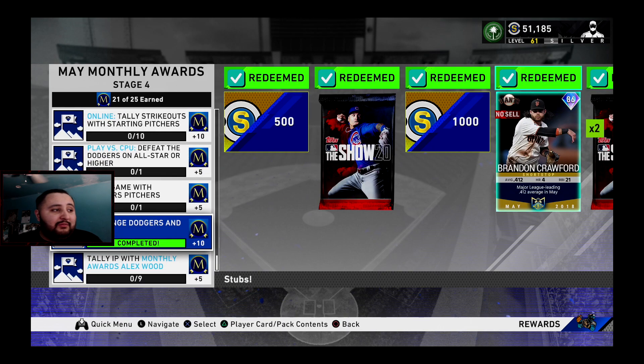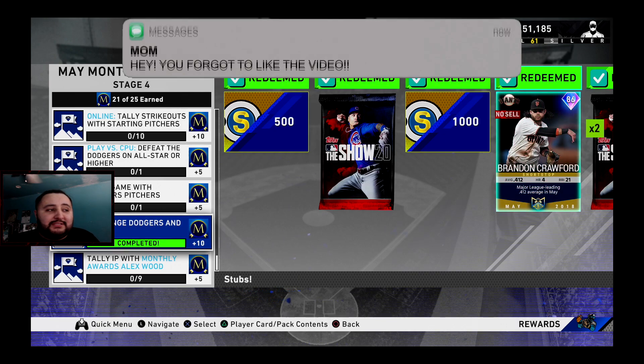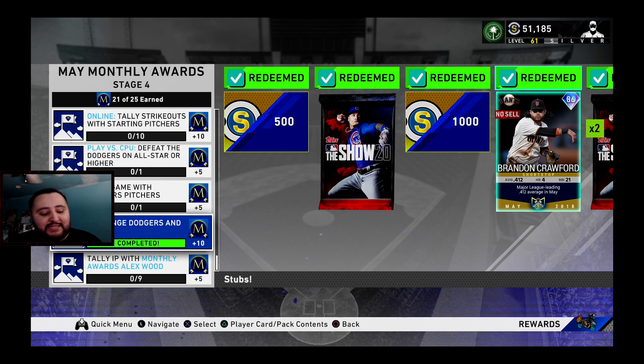To complete one of these missions you need to exchange Dodgers starting pitchers. The pitchers I chose were Zach Greinke, two Kenley Jansens, and a couple other silvers. It's only a 35,000 exchange value. Zach Greinke was 15,000 and Kenley Jansen was about 9,800 exchange value, so two of those totaled around 18,000. Plus Greinke's 15,000 put me at 33,000, so I only needed 2,000 more. I just exchanged some silvers and got that done.